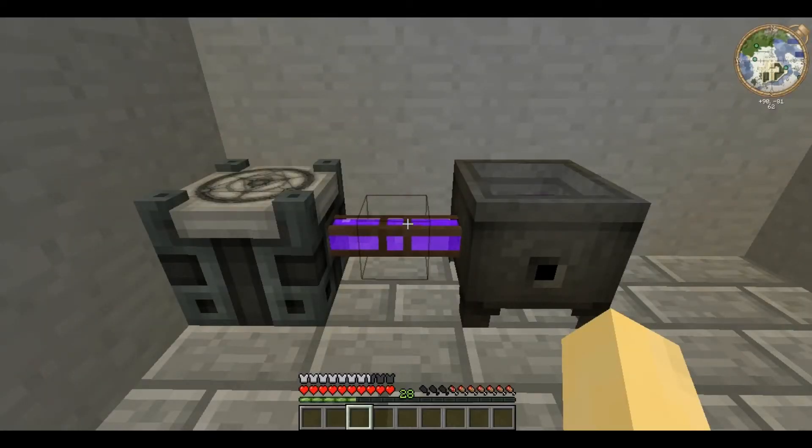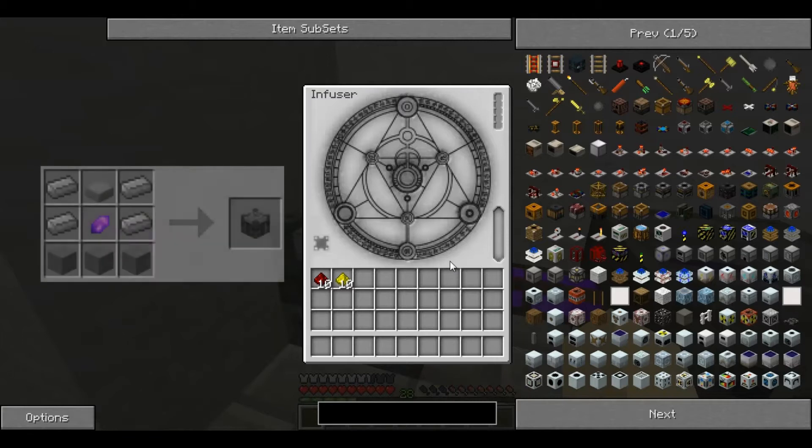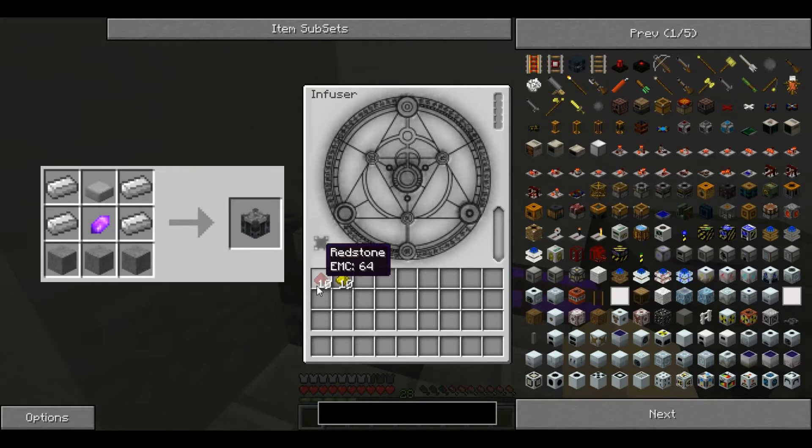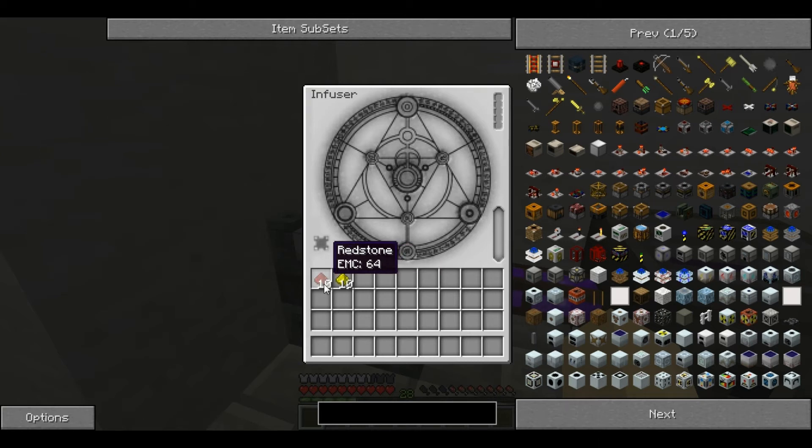Hello and welcome back to Technic Tutorials' one-stop guide to learning the Technic Pack. I am Garion Reaver. This time I'm showing you something from Thaumcraft. This is Naitor. For this you will need a Thaumic Infuser, Redstone, and Glowstone Dust. You only need one of each. Place them in there and it's a very quick process, and it produces Naitor.